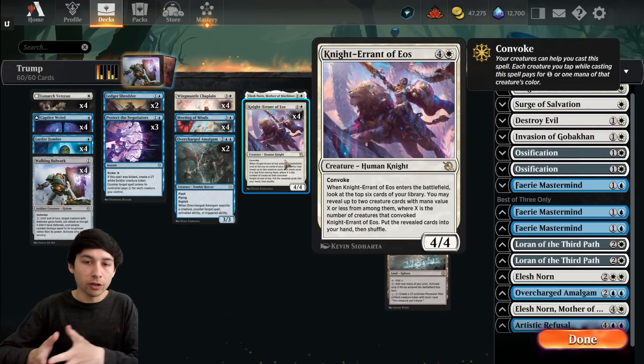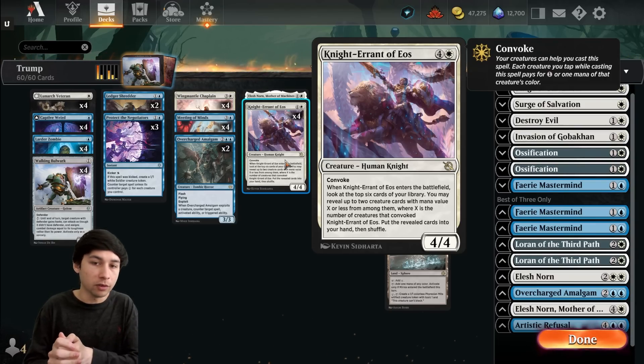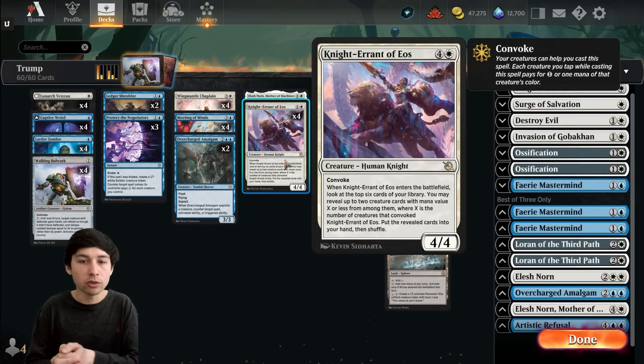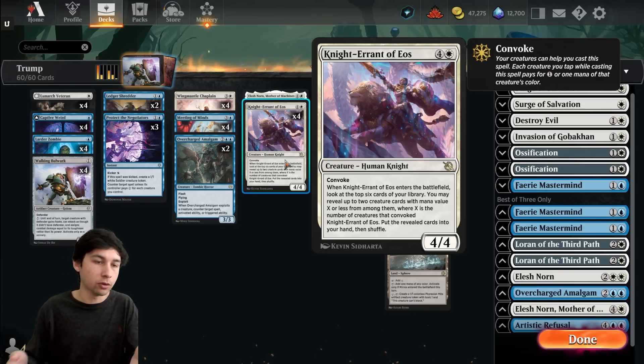After that we're playing Knight Errant of Eos, one of the new cards with convoke. We're trying to leverage convoke since our creatures can't attack — using them as mana dorks and blockers. Knight Errant of Eos convokes in, enters the battlefield, and lets you look at the top six. You may reveal up to two creature cards with mana value X or less, where X is the number of creatures that convoked it, and put those cards into your hand.